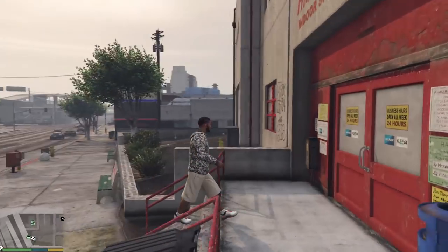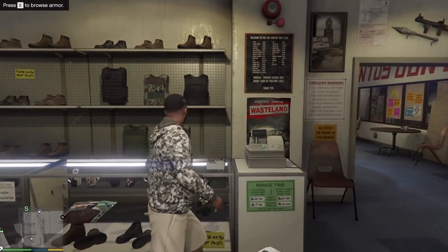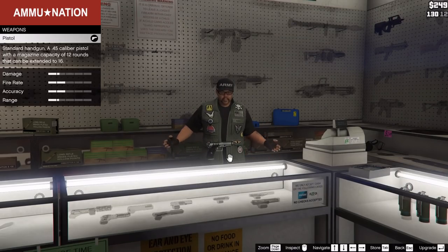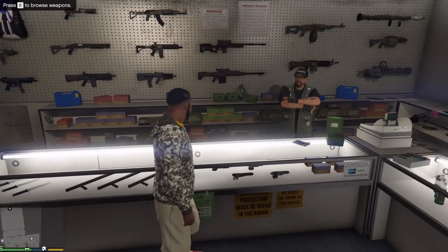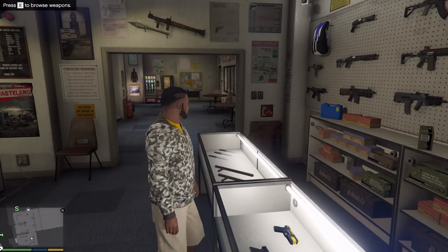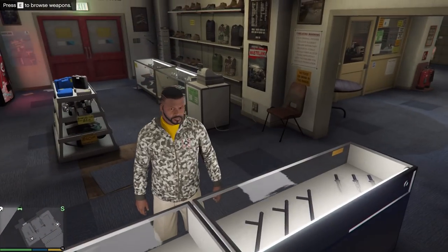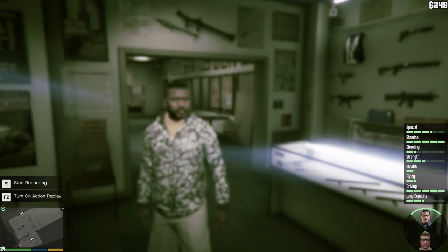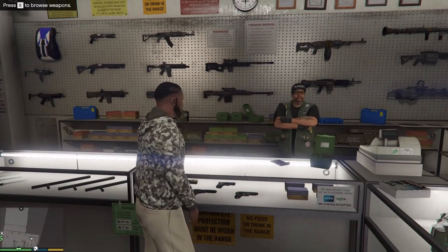Go to one of these locations, get inside, you don't have to talk to the clerk. You can buy armor and weapons, but there's no discount right now. However, if you complete the Ammo Nation shooting range with gold medals, you get a big discount on all weapons - so it's very beneficial. Also, my shooting skill is pretty low at the beginning of the game. After completing all of these, it'll increase to almost max.